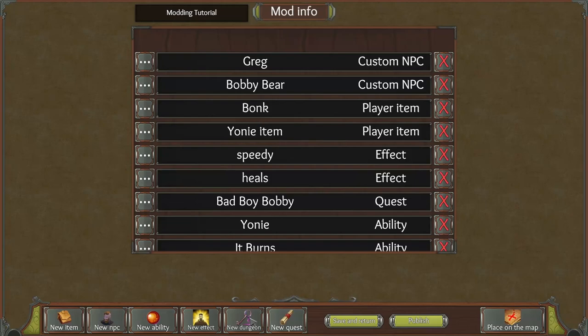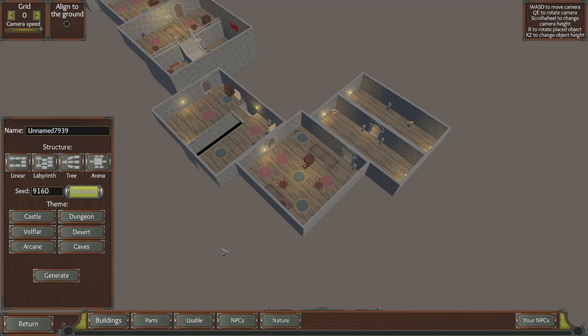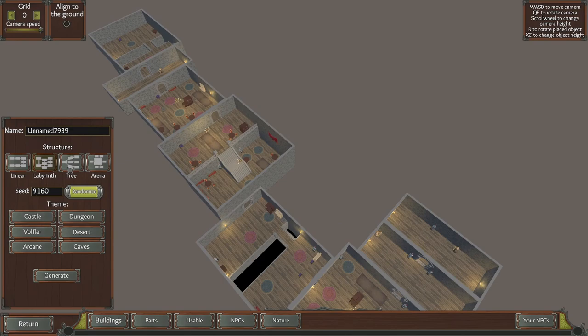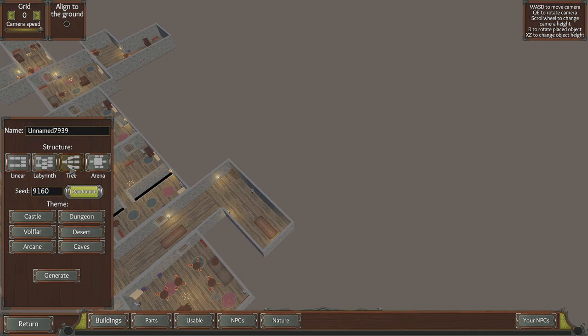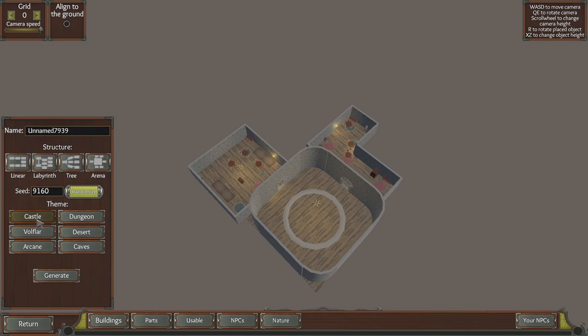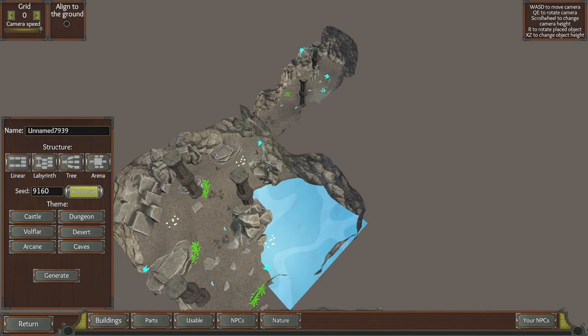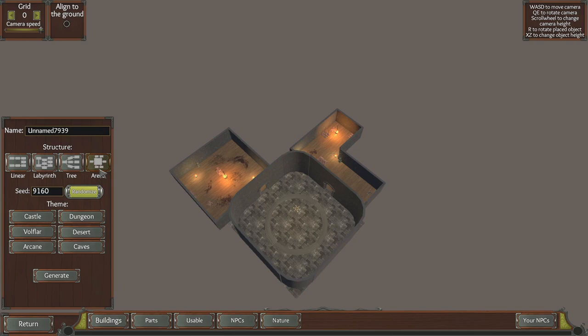Next up we want to make a new dungeon. Go to new dungeon — this will be the UI for it. You can pick what layout you want: labyrinth is like heaps of four-ways and stuff, three has three dead ends, arena has that gym sort of thing. You've also got castle, dungeon, the Voflar, the desert, arcane, caves, and more. We might just go with arena for now because it's not going to be big, but if you want to deck all this out it gets pretty crazy.